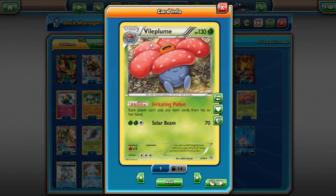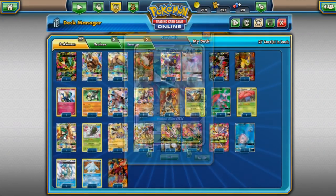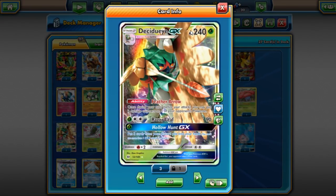Vileplume decks are too powerful — Floral Daze Plants is just too good. You've got Vileplume Decidueye, Vileplume Lurantis, and other Vileplume variants like Vileplume Box with Zygarde or other decks. Vileplume continues to be the most annoying card in the format — people hate this card. It's confirmed the best ladder-grinding deck ever.